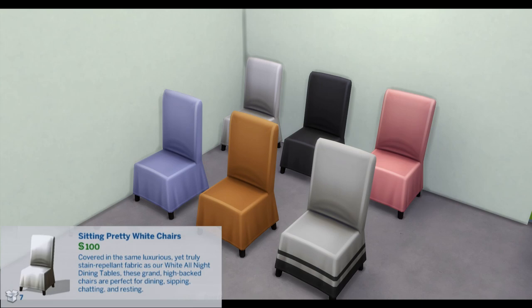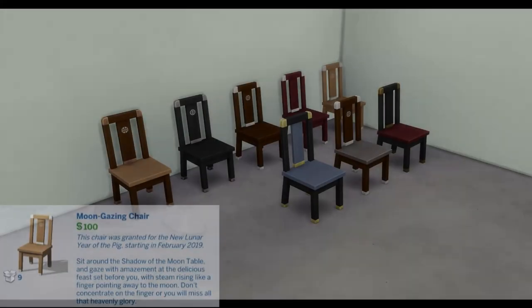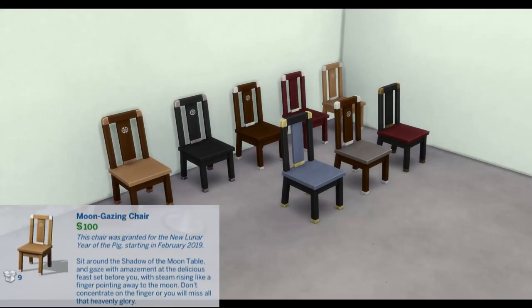Sitting Pretty: White chairs covered in the same luxurious yet truly stain-repellent fabric as our White All-Night Dining Tables. These grand high-back chairs are perfect for dining, sipping, chatting, and resting.